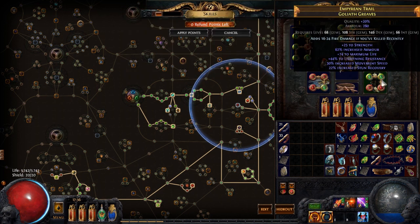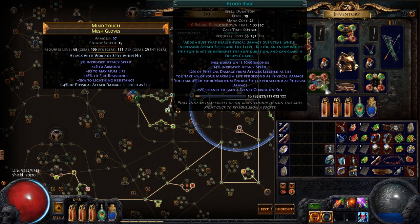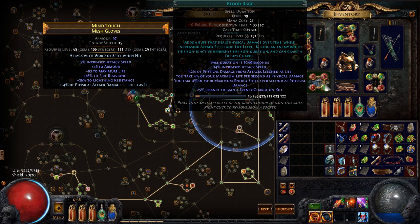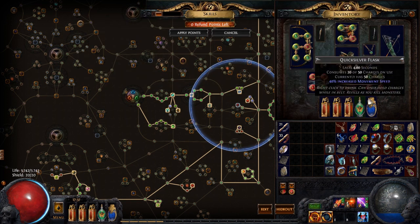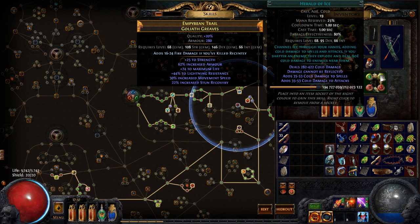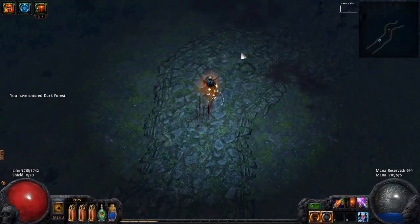I'm also using Blink Arrow to get out of bad situations, and Blood Rage for more damage and more leech. I have a Cast on Damage Taken setup linked to Immortal Call. That's pretty much all the gems — I also have Herald of Ice but I'm mostly just leveling it up.